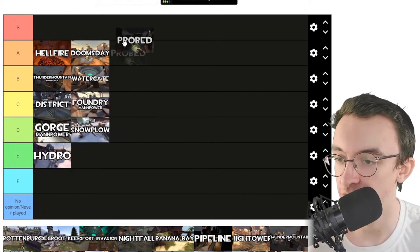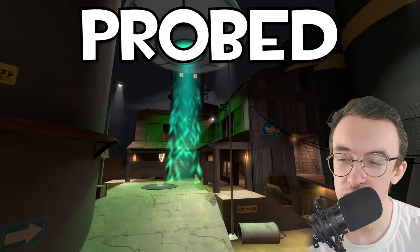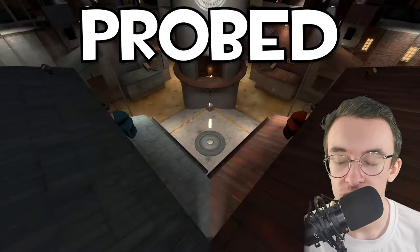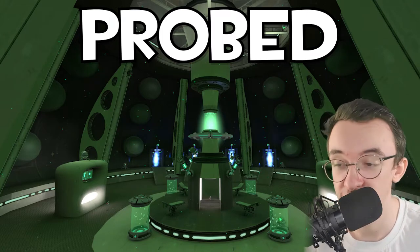Then we go to Probed — another one of my favourite maps. This is a King of the Hill map with a twist: there's an alien spaceship which will suck up anyone on the point, and then whoever's sucked in, both red and blue fight in the spaceship. They leave through the opposite exit and you can get crits. It's pretty fun. Also, Invasion — put it up there immediately. Let's go.